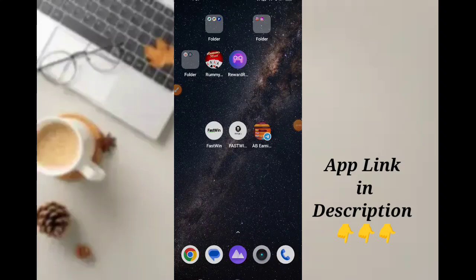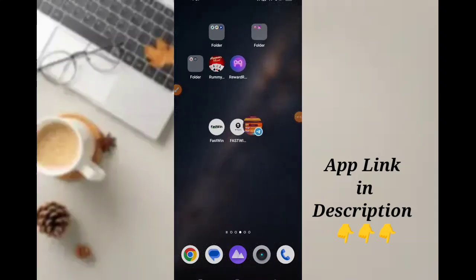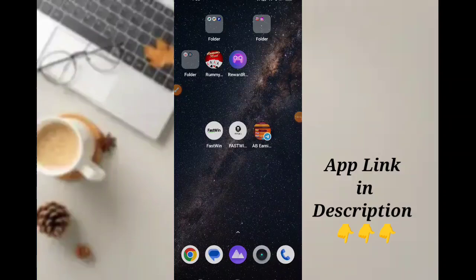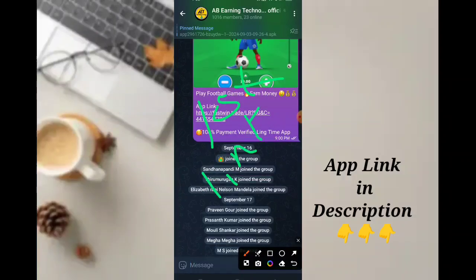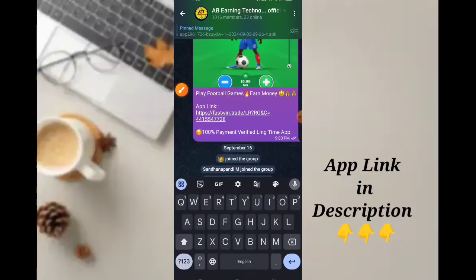We are going to tell you about the mode APK. We are going to send it via our official Telegram group. Our official AB Earning Techno is the first link in the description. Click the first link and you will join.